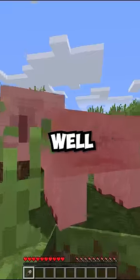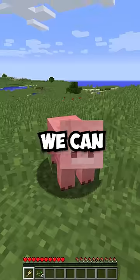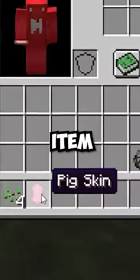What happens if you shear a Minecraft pig? Well, nothing. But if you craft a special pair of shears using two gold ingots, then we can shear a pig to get the pig skin item. Gross.